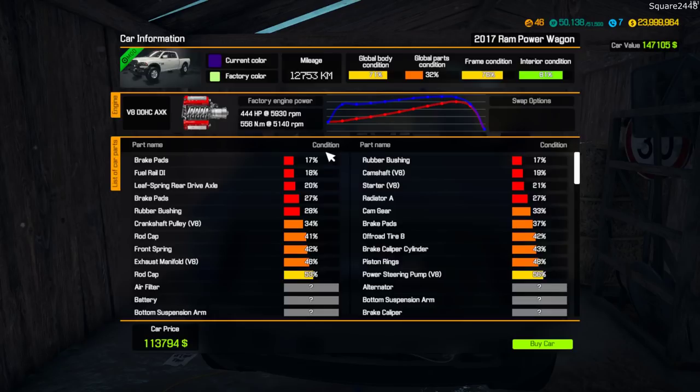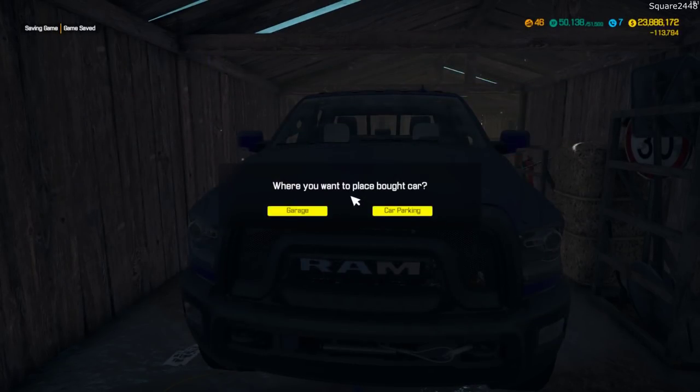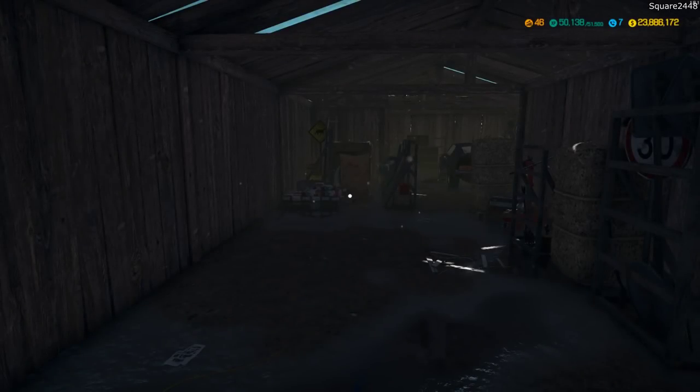Global body is 71% and it does need quite a lot of work. It needs new brake pads — just look at that. I think that this is the one for us, rebuilding this wrecked one here. So why don't we buy this — this will be a pretty awesome project. We'll place it in the garage and we'll get started.